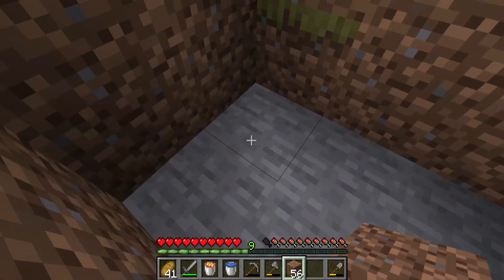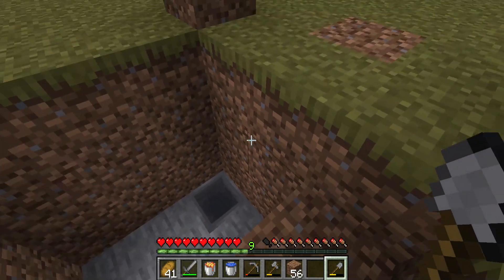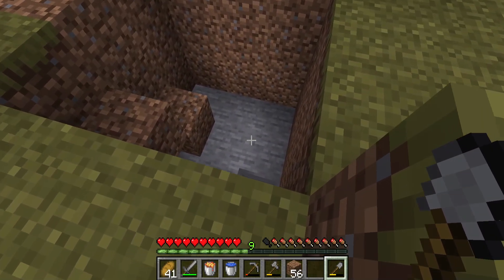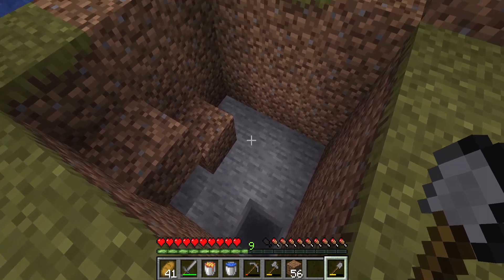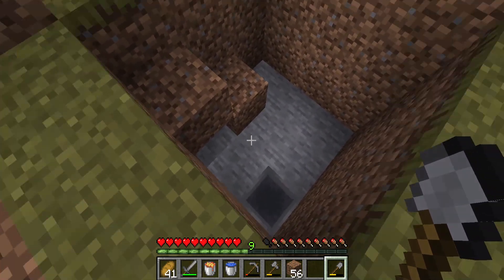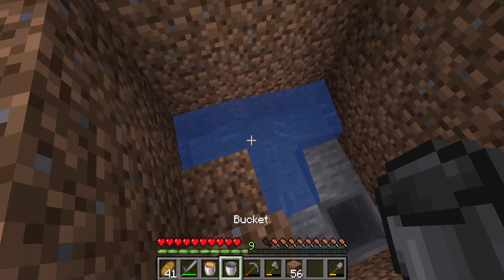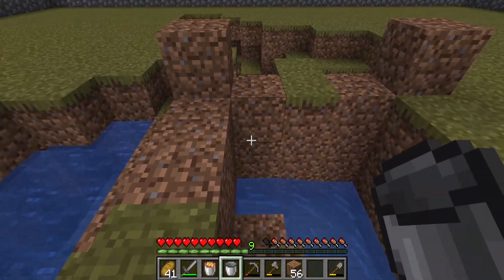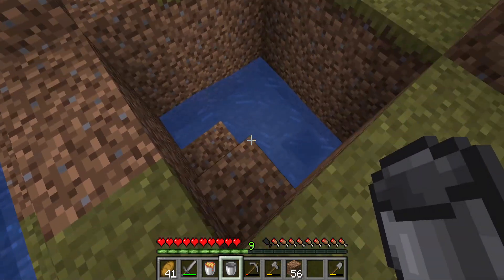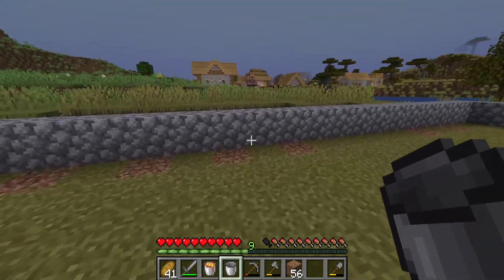Now we have this — this is the iron collection spot. Essentially this is going to be where the collection spot is. The only difference from his design is that his collection point is in the center, but I'm going to do mine off to the side, in one corner. Then all I have to do is take one stream of water and it'll push any iron golem that comes from any direction right into that corner.